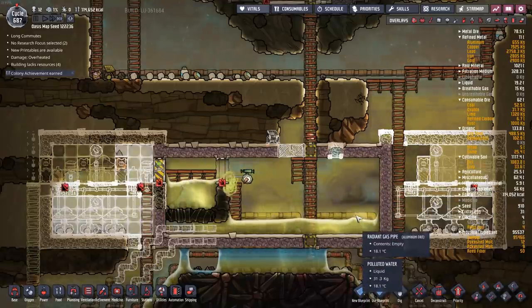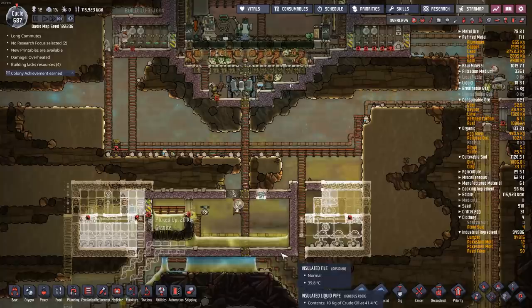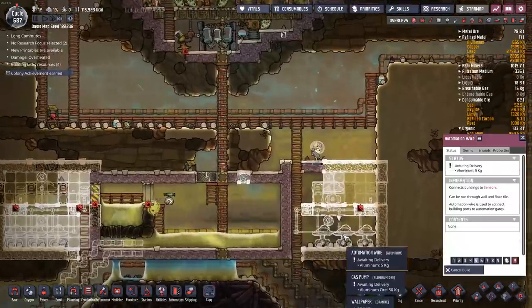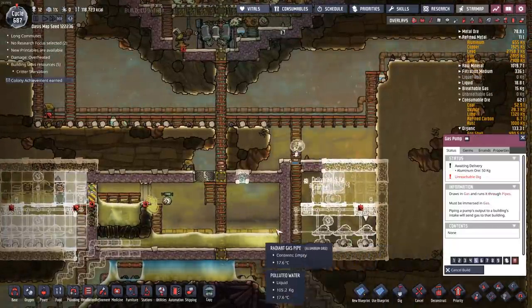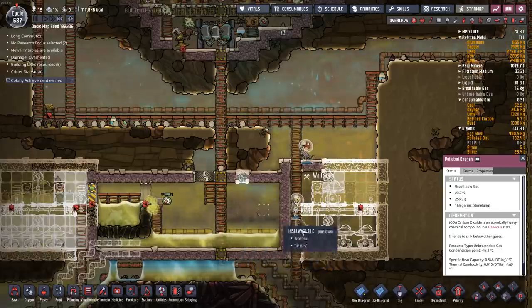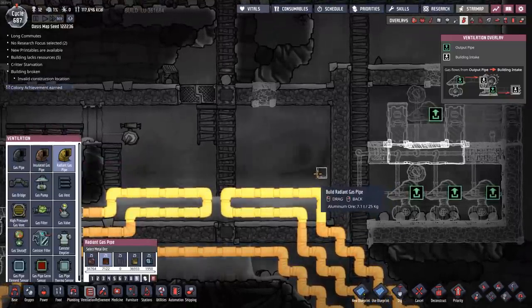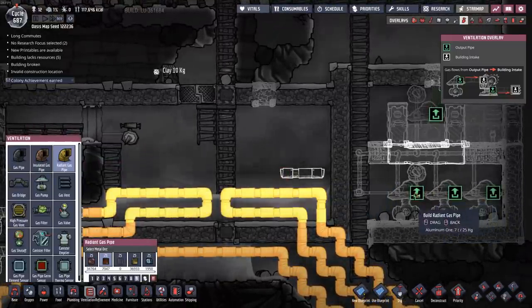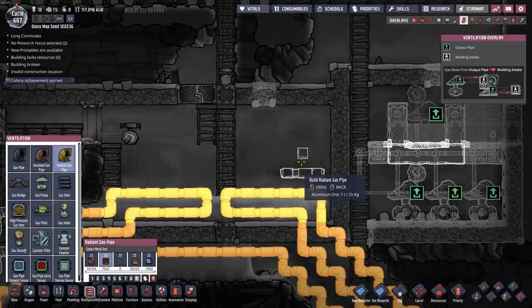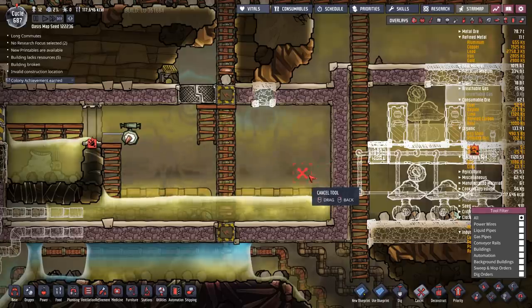Considering I'm already introducing heat to this, I think I'll just do the inline method and see how that works. Another way to cool the oxygen coming out of these pumps is to just run the pipes through this biome — the easiest way, really. Take a little aluminum, and when we kick out from the pump we run it through there. That takes care of the temperature, just like that.